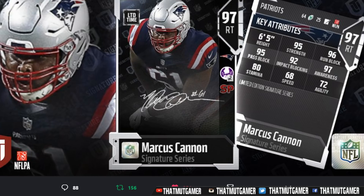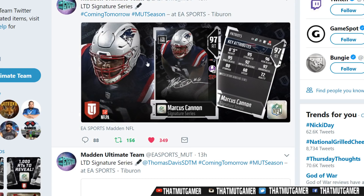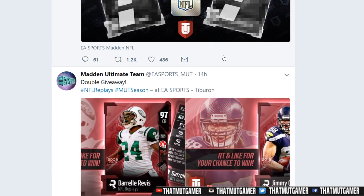Which power move is nice and all, but man coverage for any player is completely booty butt cheeks because man coverage doesn't even work right. So we have Marcus Cannon coming in right here: 95 strength, 96 run block, 95 pass block, 92 impact block, 97 awareness, 80 stamina, 68 speed, and 72 agility. Not the worst signature cards in the world.